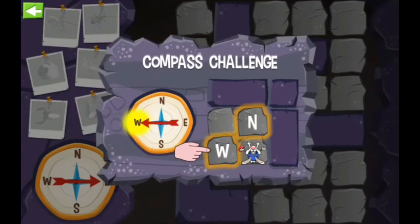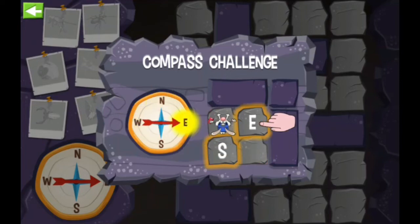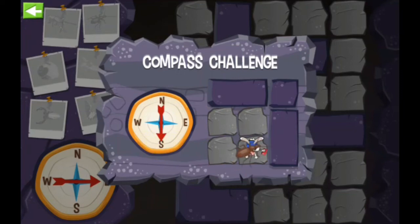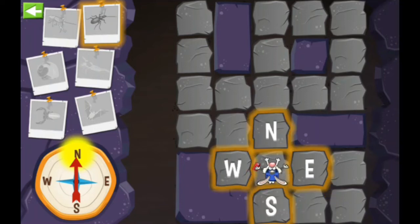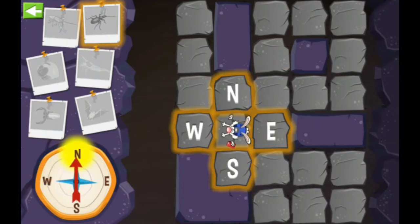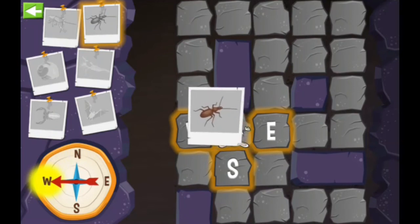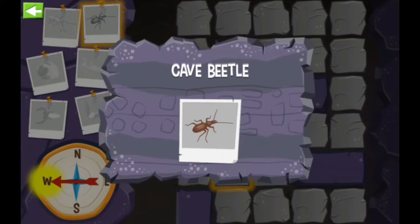I really want to take pictures of my cave-dwelling critter friends, but I'm not exactly sure how to find them. Knowing the points on a compass is the answer! North, East, South — just head in the direction that the compass indicates. Looks like we need to find the cave beetle — go! Looks like we found the cave beetle! We figured this compass thing out — let's find another critter for my photo album.